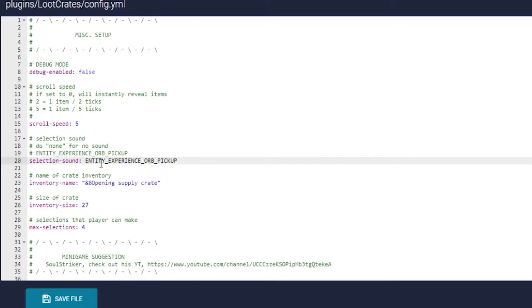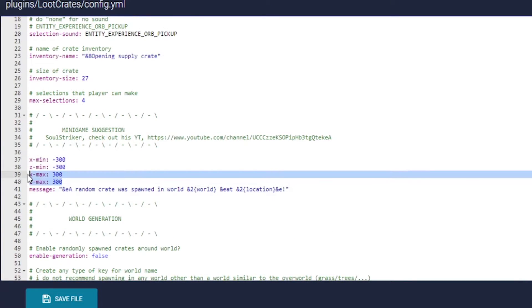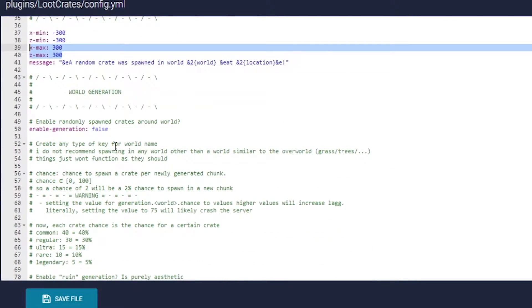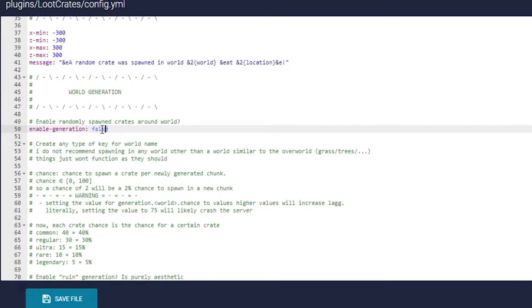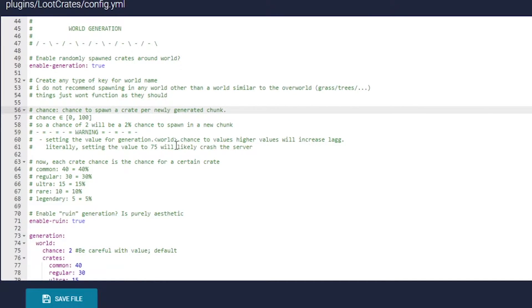Here are all the different sounds — make sure you have the correct sound ID for your Minecraft version. Here is a suggestion I added that the developer implemented, so huge shout out to him. It gives you min/max coordinates that you can set in the config, so if you want it between X 100 and Z 100 you can do that. You also have world generation — if you enable this, crates can spawn randomly when a chunk generates.